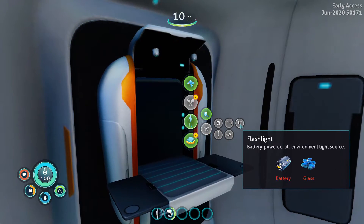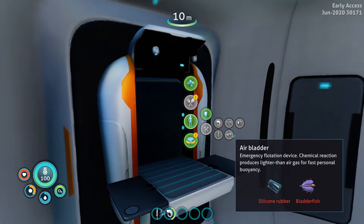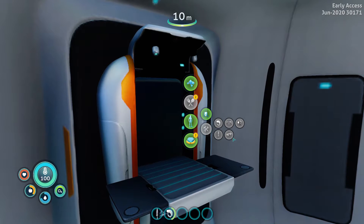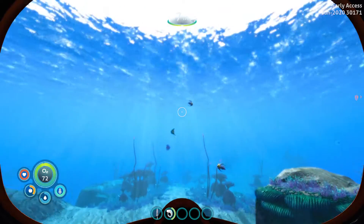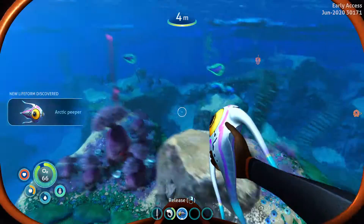You can make a flashlight if you want, but it's not really necessary at the moment. What you might want to make is an air bladder — it helps you get back to the surface quickly if you've gone down a bit too deep. Before we head on, let's grab a quick fish for some food — an eye fish, or what the game calls an arctic peeper.